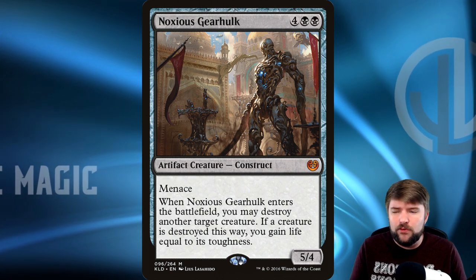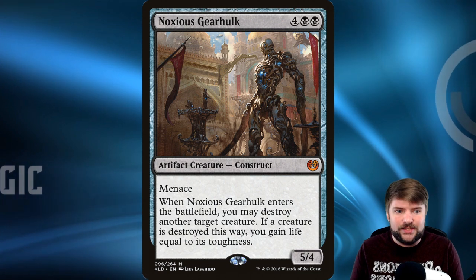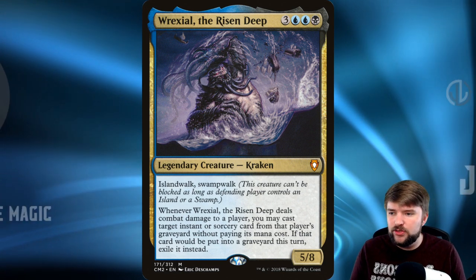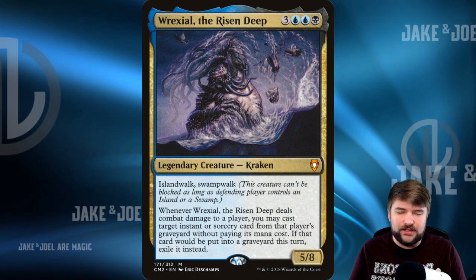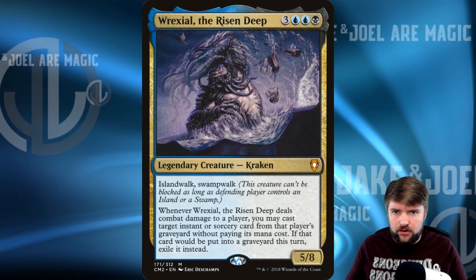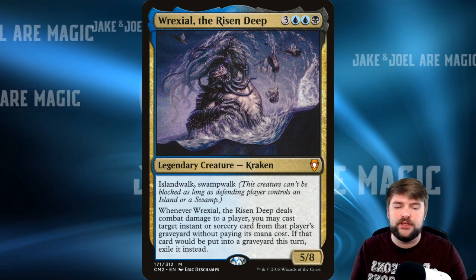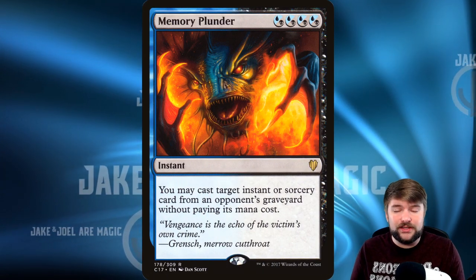If we're going to be returning creatures from the graveyard to the battlefield, we want some good targets. Like Noxious Gearhulk — a 5/4 Menace artifact creature: when it enters the battlefield, destroy another target creature. That's exactly what we want. Raxiel the Risen Deep has Island Walk, Swamp Walk, and is a 5/8: whenever it deals combat damage to a player, you can cast an instant or sorcery from that player's graveyard without paying its mana cost. We're going to get more value off of dumping cards into everybody's graveyard, so run reanimator effects and creatures in your graveyard that can also be good reanimator targets.